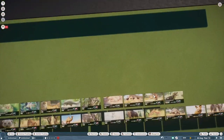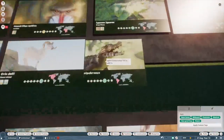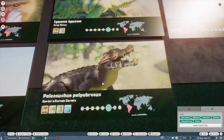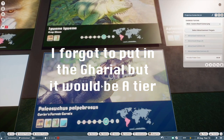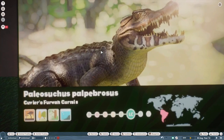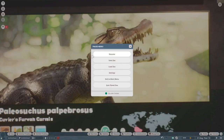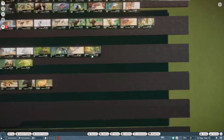The Cuvier's dwarf caiman — that's another S. That's probably the best crocodilian in the game. Yeah, that definitely is — I was thinking of the gharial, but I like this more than the gharial. Like the scales and the colors — it's very satisfying. It's also nice to have a smaller crocodilian in the game that we can put in more terrarium-style exhibits.